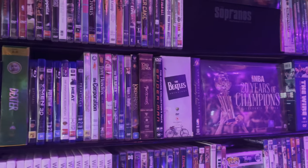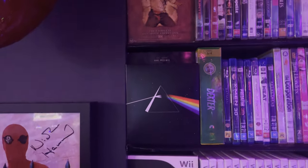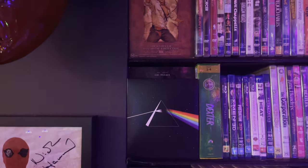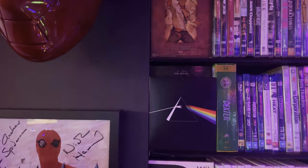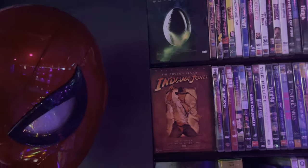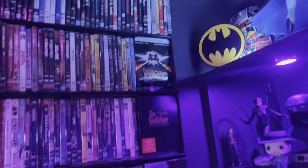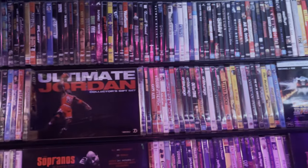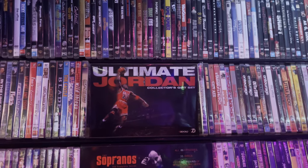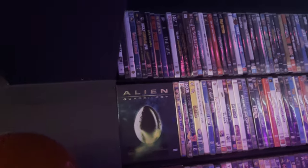NBA Champions, 20 years, Beatles Anthology. A couple of box sets down here. That is a Pink Floyd Dark Side of the Moon 5.1 audio disc — you can basically play it and have a 5.1 mix of that album, very cool, worth buying if you've got a setup that can allow you to do so. Indiana Jones, Sopranos, Godfather, Back to the Future trilogy, Ultimate Jordan — which has all of the Jordan videos in it. The rest of it's pretty much just your stock standard DVD collection.